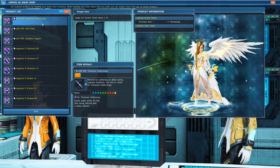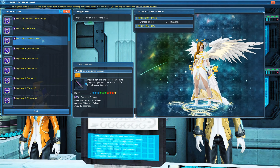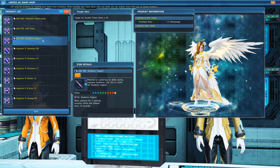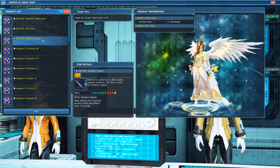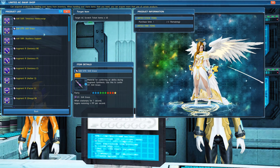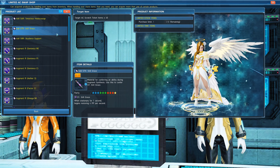Going back to the limited AC Swap Shop, you can also get Skydance Boon for 40 Recycle Badges. This augment is considered the best augment for S8, as it gives you Shift and Deband buff when you are in the air for longer than 2 seconds. There's also S7 Stillgrays, which when stationary for 1 second, restores 4 PP every single second.